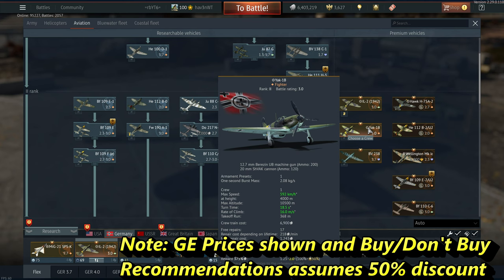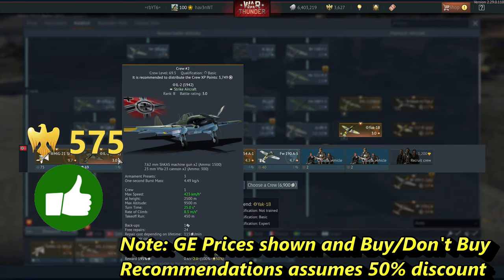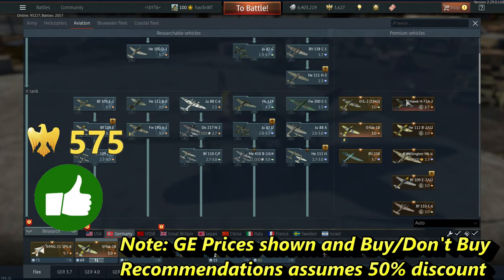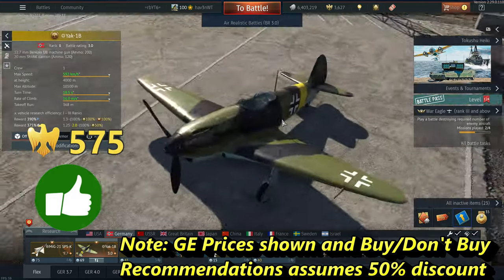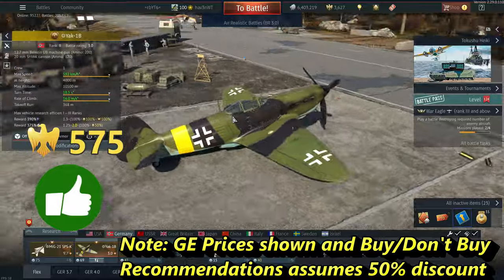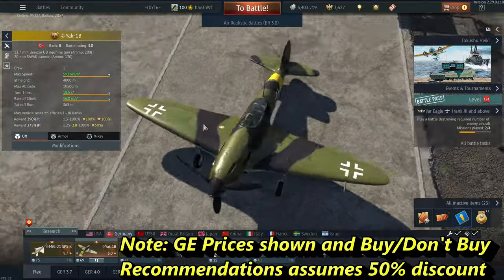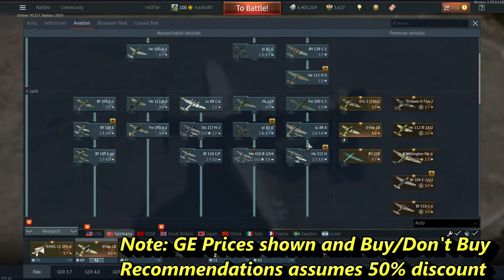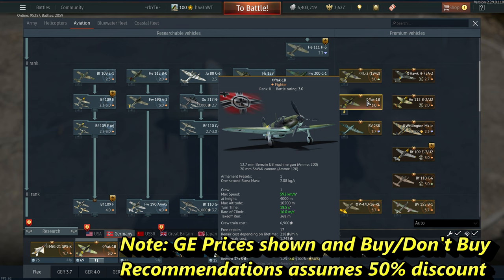The Yak-1B — this is a buy for me if you're trying to grind through Rank 1 and 2 quickly; otherwise probably skip. I'd play it more if it were Rank 3. It's a great energy fighter; the lack of ammo will teach you trigger discipline. It's a very forgiving plane for the BR, so it's kind of a tentative buy for me.